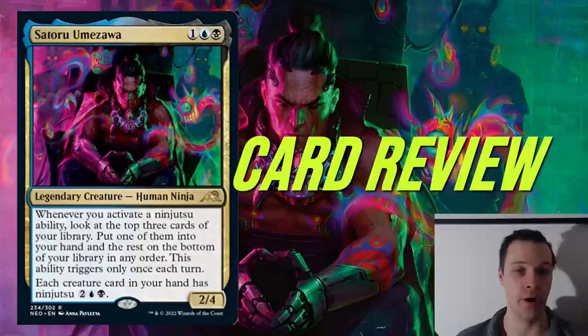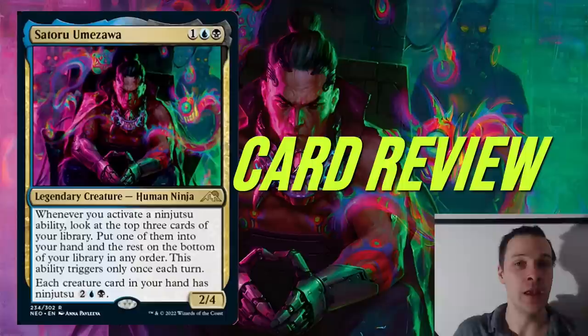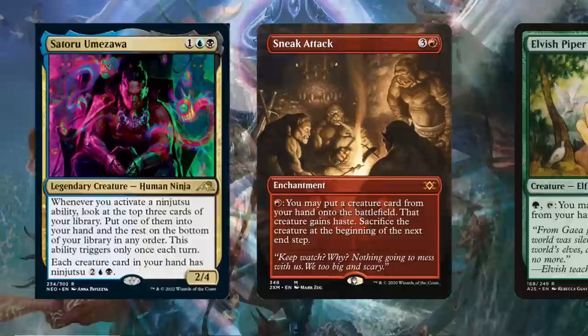It's a three-mana cost Dimir — black, blue, generic — human ninja legendary creature, so this could easily be your commander for a 2-4. Whenever you activate a ninjutsu ability, look at the top three cards of your library, put one of them into your hand and the rest into the bottom of the library in any order. You can only trigger this ability once each turn. And each creature card in your hand has ninjutsu — black, blue, generic — two, a total of four mana.